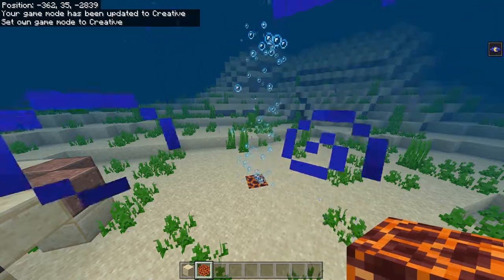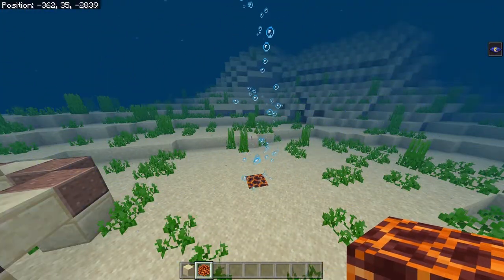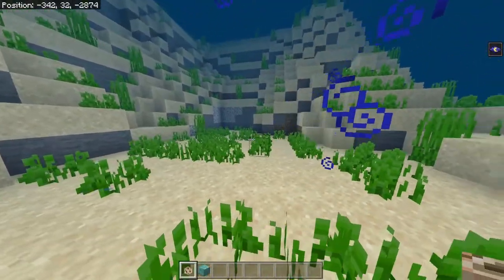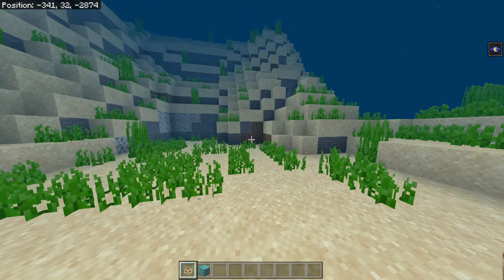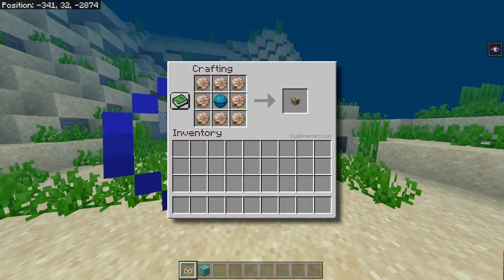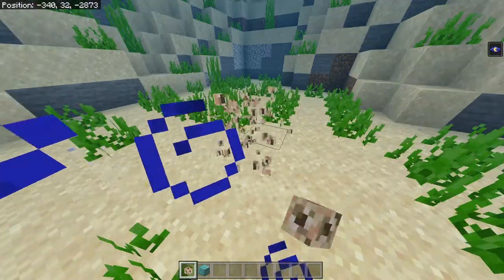Now this is a super simple way of doing this achievement, but I really don't think Mojang intended people to do it this way. The way that I think Mojang wants us to do it is with this thing right here called the conduit. If you guys don't know how to craft the conduit, I'll pop the recipe up on the screen right here. You might think you just have to plop the conduit down in the water and it'll work, but that's actually not right.